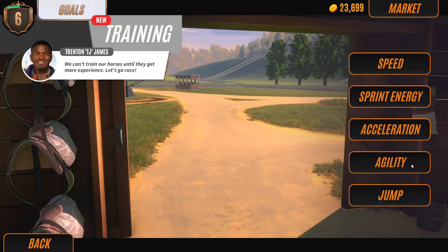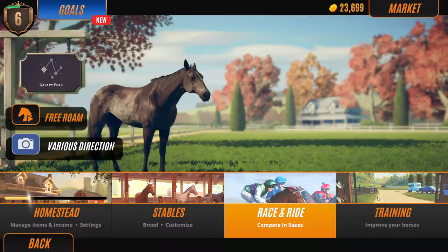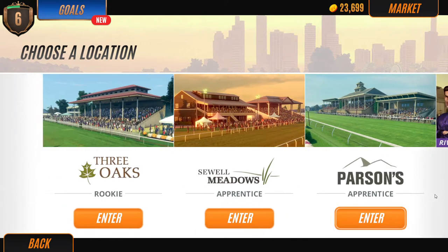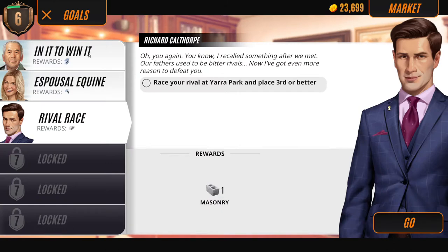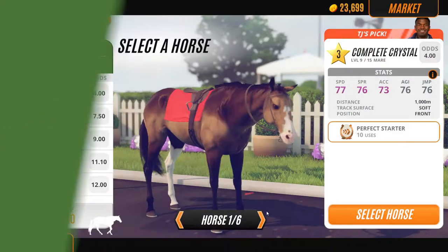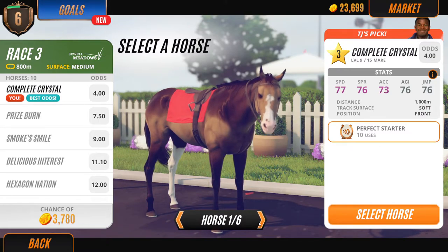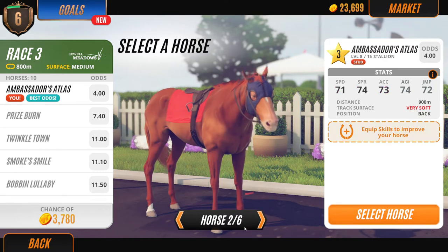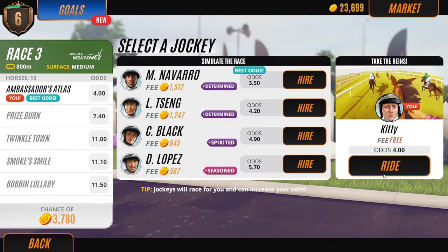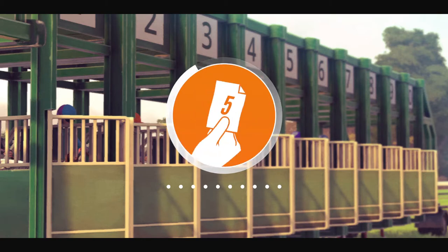There's acceleration, agility, jump... Parsons Valley race two. I don't know if Complete Crystal or Ambassador's Atlas should go first. They both have four — same odds — so I'm just gonna race him since he is one level lower than her.